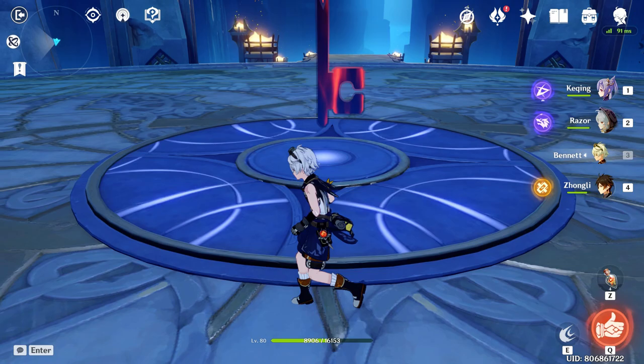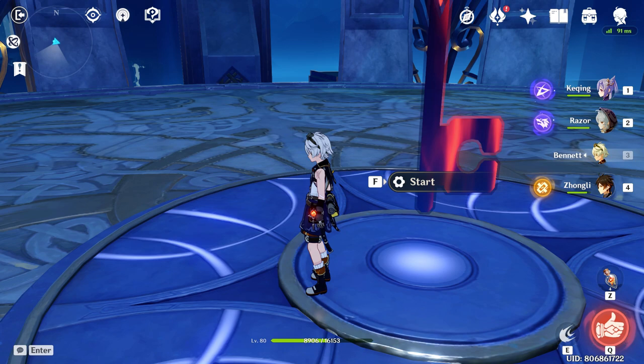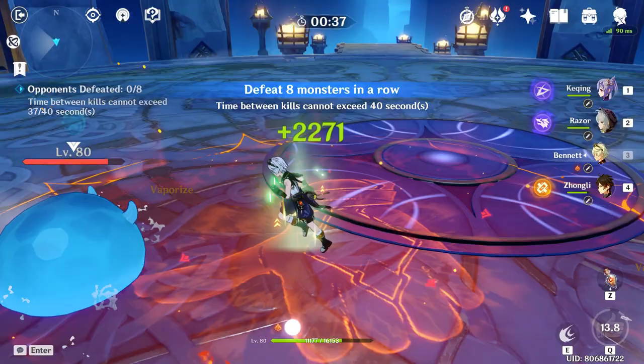What I like to do is bring a stopwatch with me — a physical stopwatch. What I'm going to do is start and straight away throw down Bennett's ultimate so that it will not be applied with the debuff, and I will not have a 37-second cooldown on my ultimate. I'm going to start this together with my stopwatch.